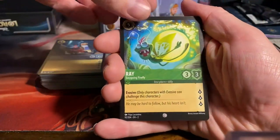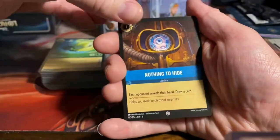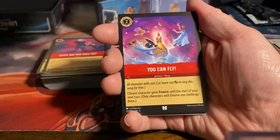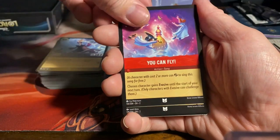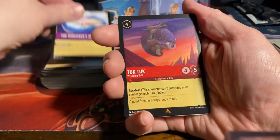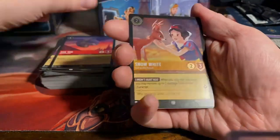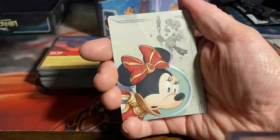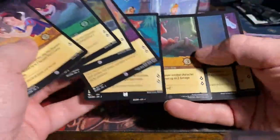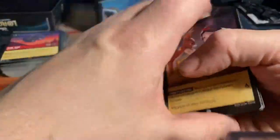Alright, one pack to go. So far it does not disappoint — pretty good pulls. Ray the easy-going firefly, Nothing to Hide, Eudora the accomplished seamstress, Cuzco the wanted llama. Jafar royal vizier as an uncommon, You Can Fly. Eli LaBeouf big daddy. We have Bounce. And as our first rare here we have the Sorcerer's Spell Book. And we have Tuk Tuk the wrecking ball. As our foil here we have a foil common Snow White lost in the forest. And that is that.